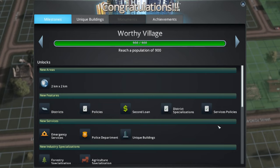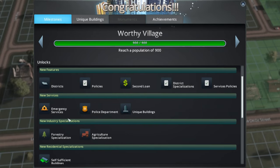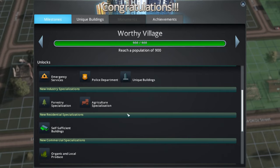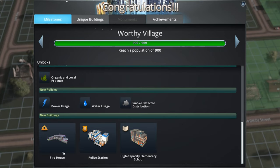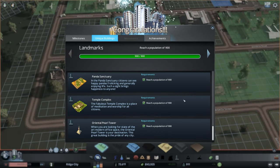We are now a worthy village and we've unlocked a whole bunch of new stuff: another two square kilometers, a bunch of policies, district specializations, some emergency services with unique buildings, a couple of industries — we're definitely going to have to get into some industries — some self-sufficient buildings, organic and local produce on the commercial specializations, and the wonderful firehouse, police station, and high-capacity elementary school. We've also unlocked the Panda Sanctuary, the Temple Complex, and the Oriental Pearl Tower.